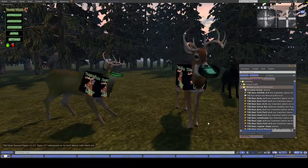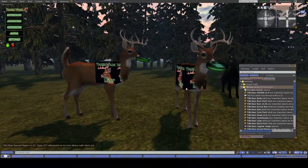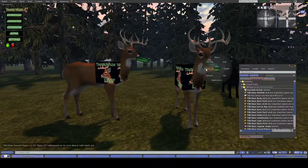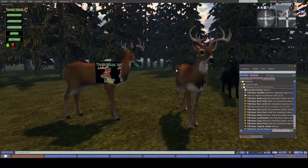If you have an AO or a built-in AO, I highly recommend turning it off so it doesn't affect anything weirdly. We are currently in the process of transforming into our deer. You'll see that we have some weird disc in our mouth and a box on us. The disc is going to be your update Oreo — when there are updates, you'll simply wear the Oreo and get your updated avatar. The box is the Extras box; we'll detach that for now and come back to it later.